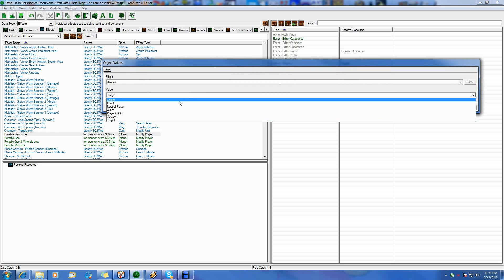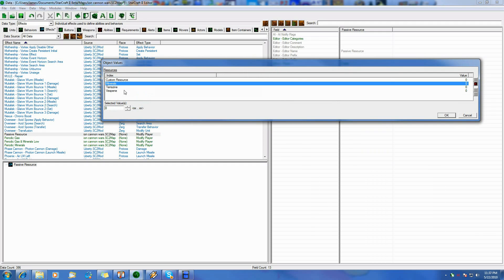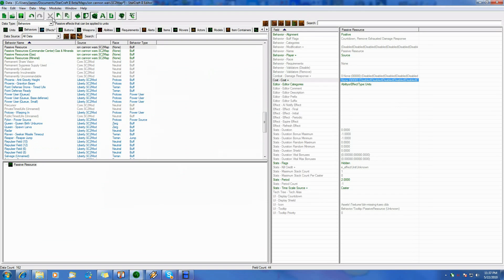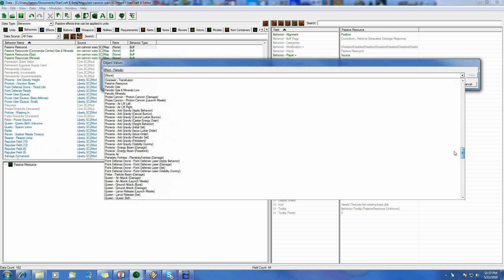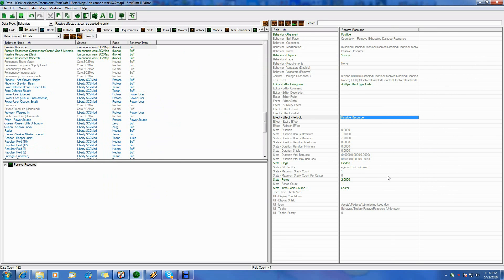The next thing we want to do is change this from target to caster. And we want to change what we want to give — say I want to give ten minerals. We'll just do ten minerals. That's good. We have that all set up, everything good, and we're pretty much done. That's it, it's that simple. All we've got to do now is stick the behavior — oh, that's right, I always forget that. There is one more thing to do: we forgot to link it. Otherwise nothing's going to happen if we put on the behavior. So scroll down, find it — it's in alphabetical order, so pretty easy to find. Passive resource. Now it's done.